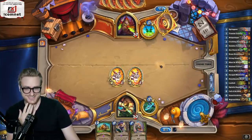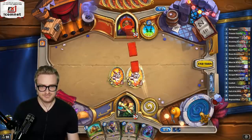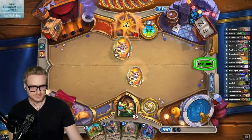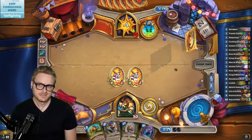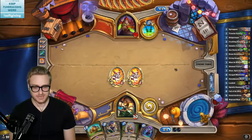It's an awkward hand. I want to pace out my resources a little bit — I don't want to just throw the spring paw out there and then have it get daggered down or something.